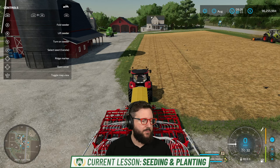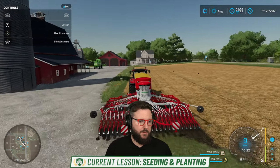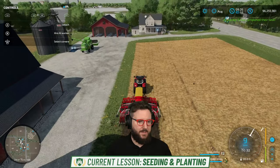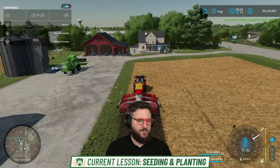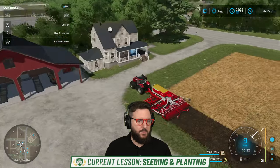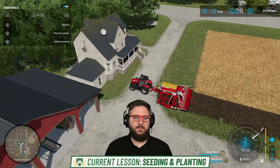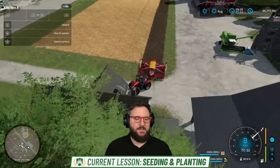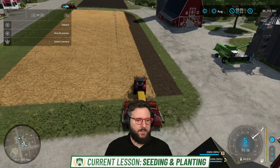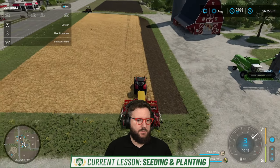In the help window, we're going to lower our seeder. We've already got the seed selected as canola, which is what we want, and then we're going to turn it on and carry on with planting this field. If I zoom out a bit, you can see that the ground texture is changing and we are simultaneously cultivating, sowing, and fertilizing. The most important part of the yield improvement lesson is fertilizing, because it'll give you 45% bonus once you have fertilized the field twice. We are already fertilizing it once as we plant it, so we'll only need to fertilize it one more time.